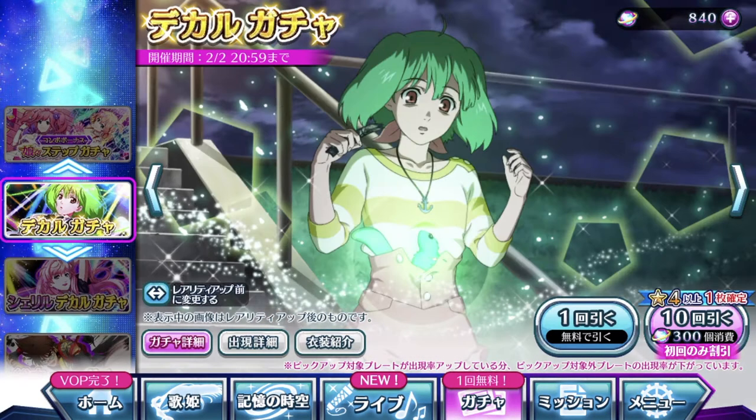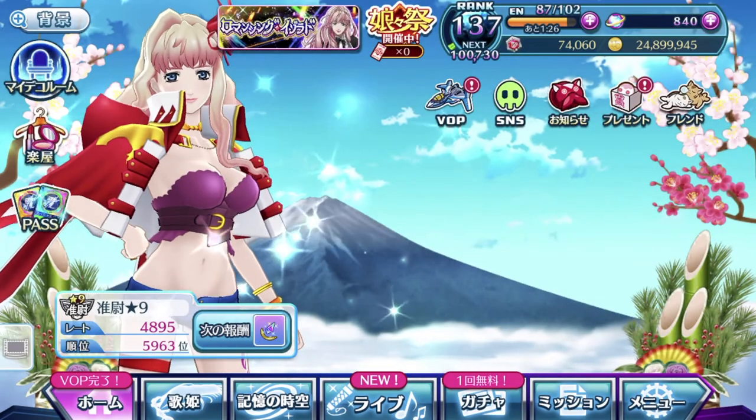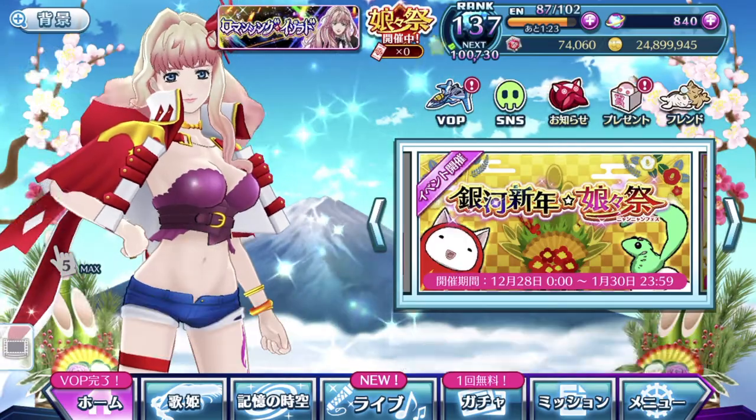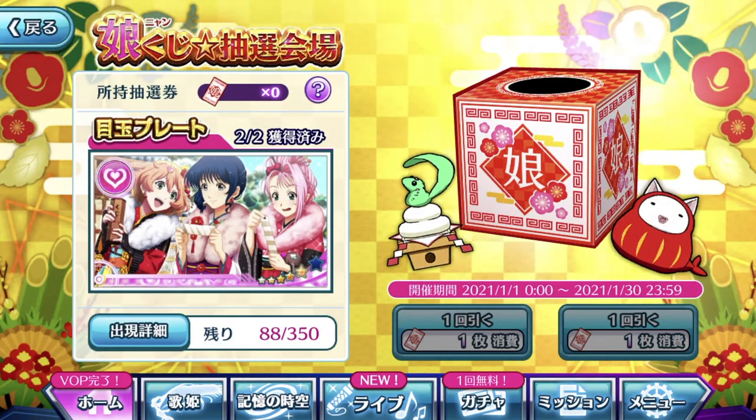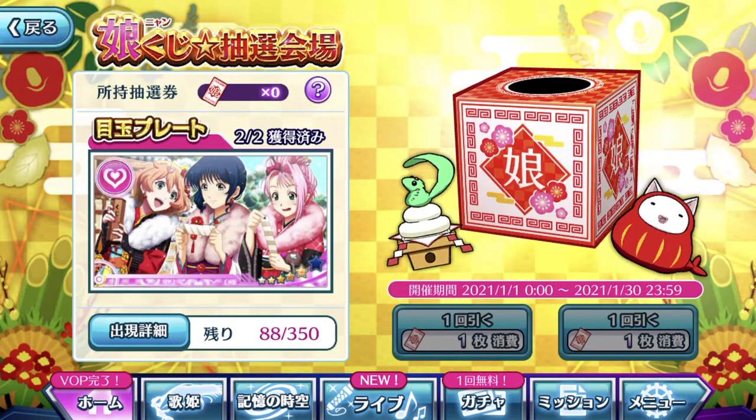And one last thing before we do the gacha itself — this is another last service reminder for the month, because once this month closes, this will end. So yes, if you guys have not used up your Nyan Kuji tickets, I highly recommend you to do so, especially if you're trying to attain the new year exclusive episode plate that can only be attained through this Nyan Kuji pool. Make sure you go ahead and use the last remaining tickets you currently have on hand. The last day of the pool is the 30th of January — which is basically six more days from when I'm recording this on the 24th of January. Make sure you go and use all the tickets, or they are going to go to waste.